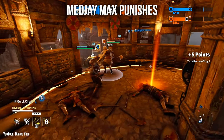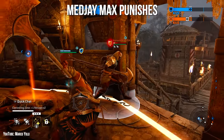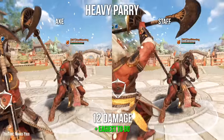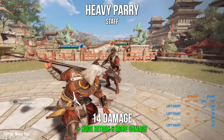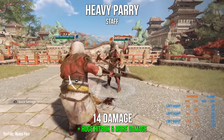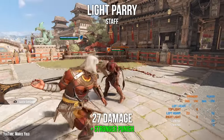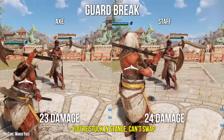Medjay's max punishes are interesting — not only because there are two stances and thus two different punishes, but because Medjay can cancel the recoveries of parries with a stance switch, meaning you can perform any parry punish regardless of your stance if you time your transform correctly. On heavy parries, you can land a light in either stance for the same damage, but in Staff Stance you can land a zone attack. If you're in Axe Stance and transform during the parry, you can still get that staff zone. On light parries, Axe gets a heavy in any direction, but you get more damage in Staff Stance with a side heavy. On guard breaks, you're stuck with what you've got: Axe Stance gets a heavy in any direction, and Staff Mode lets you top heavy.